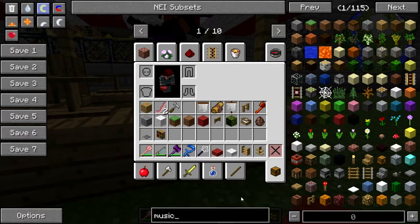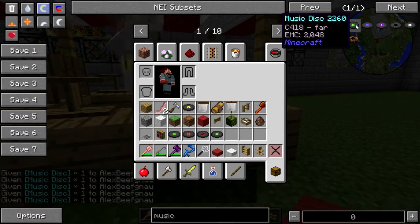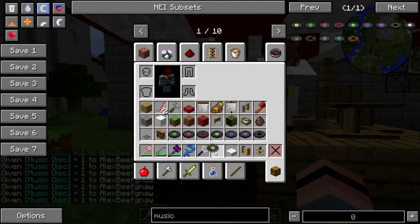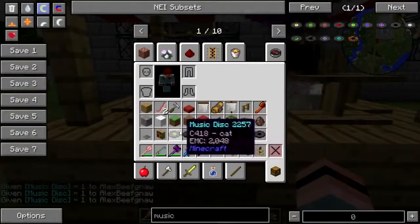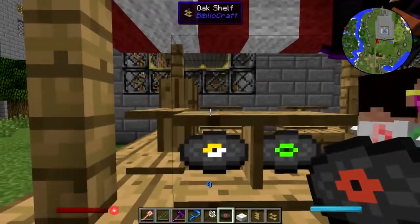Let's get some discs. I will not be using these myself — I will have to get mine either by trading with Elvis, or by finding them the old-fashioned way, or making them with Magical Crops.